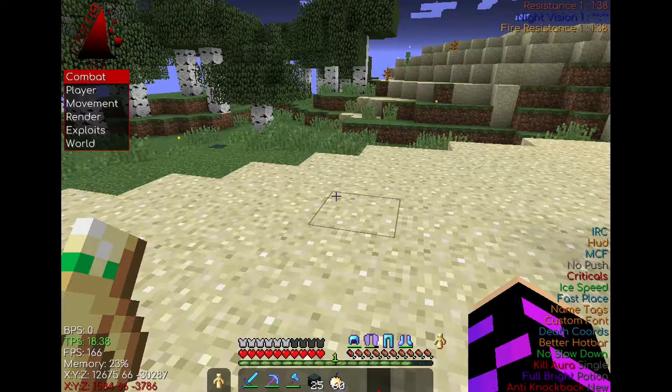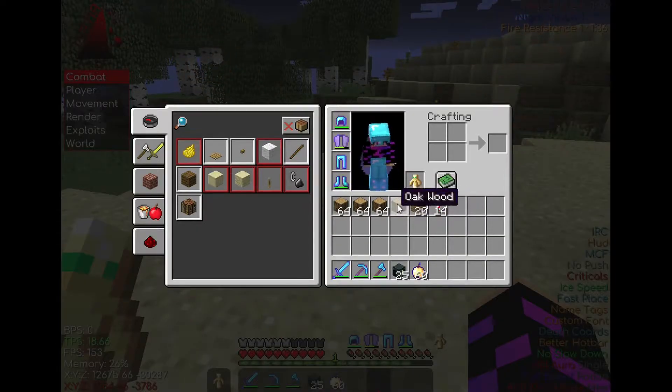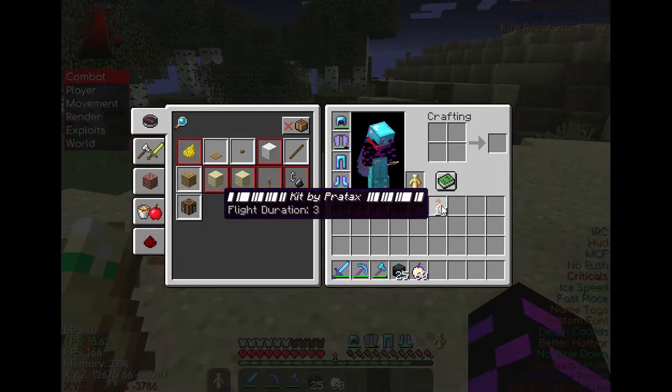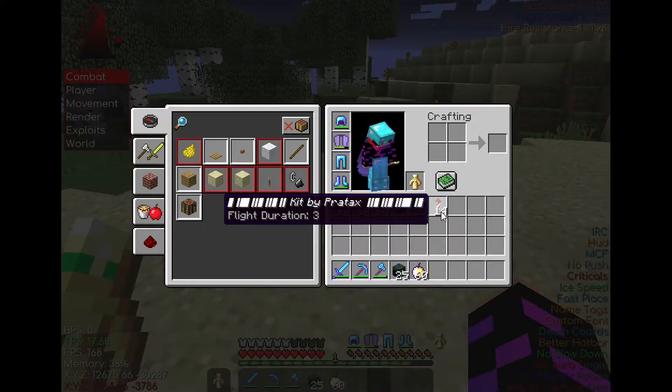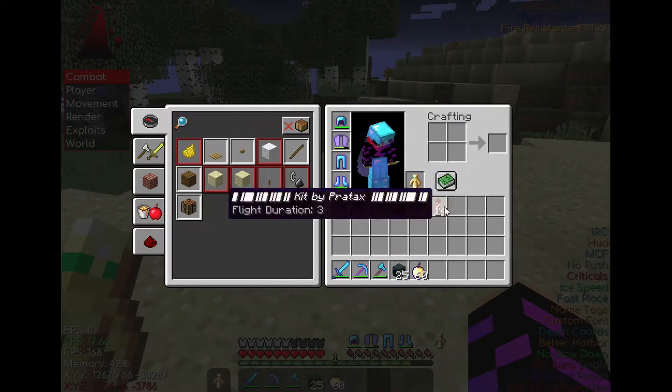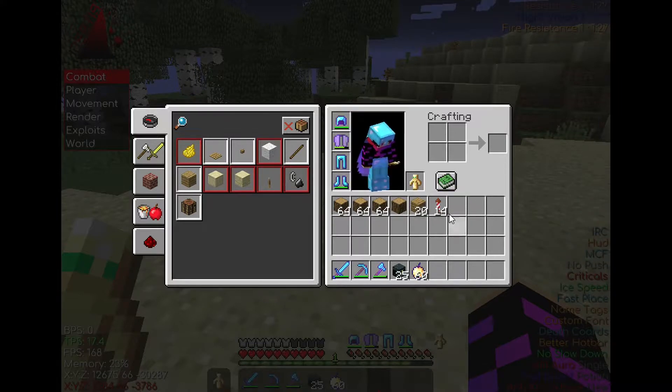Right in my inventory I have everything we need: a bunch of wood, a bunch of logs, and whatever you want to duplicate. For this video we are going to be duplicating these fireworks.